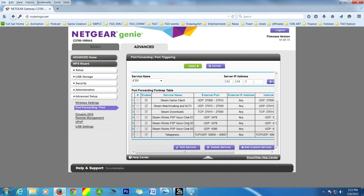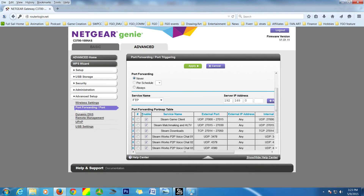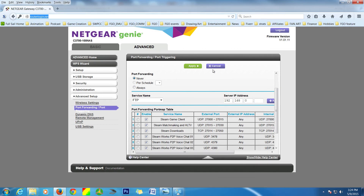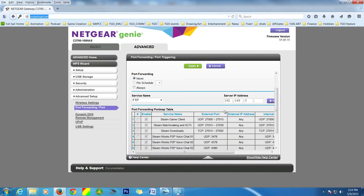Another quick thing to note: there's something called Universal Plug and Play, or UPnP. If port forwarding seems too complicated, the easiest option is to turn UPnP on if it's available. In Yatagarasu, they have an option called 'automatically open new UPnP ports.' However, that doesn't always work out the way you plan, which is why it's a good idea to learn how to input your ports manually.